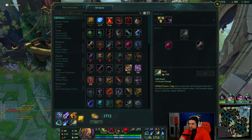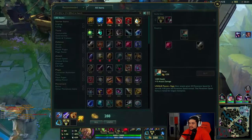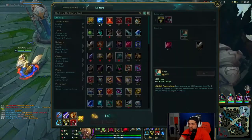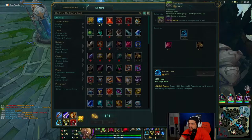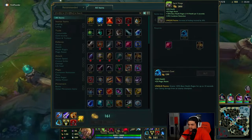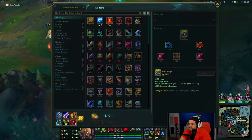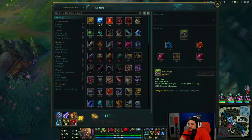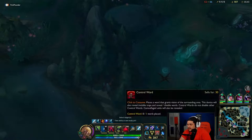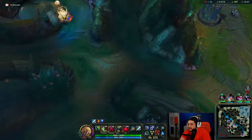What you get with Spirit Visage — the bonus healing — is just invaluable on Warwick. With Spirit Visage you get 450 health, 55 magic resist, 100 base health regen, and 10% cooldown reduction. The passive increases all healing received by 30%, which is huge. Yeah, I cleared that camp fast.